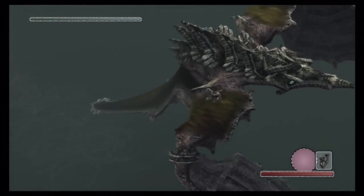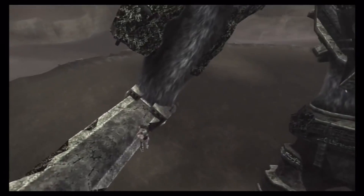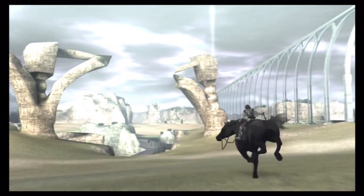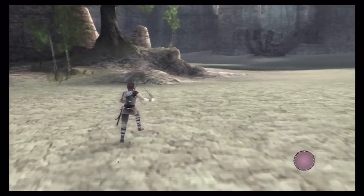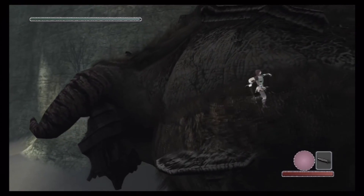Shadow of the Colossus is a third-person action-adventure game published by Sony Computer Entertainment and developed by Team Ico, released in 2005 for the PlayStation 2, and released again in 2011 for the PlayStation 3. Considered to be the spiritual successor to Team Ico's previous game, Ico, Shadow of the Colossus is the kind of game that will not only suck you in for hours on end, but also leaves a lasting impression.